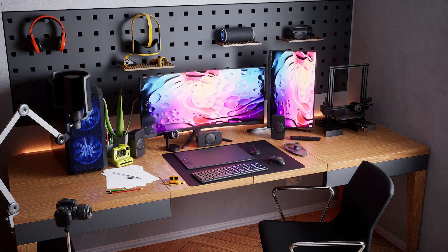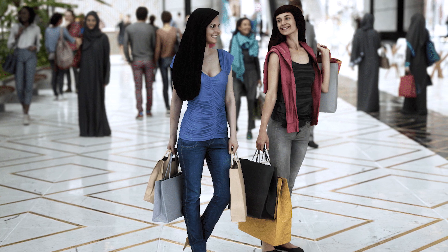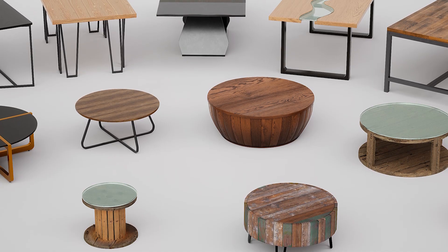Pull up a chair and check out these beautiful new Hi-Res Twinmotion assets available for use in all your Unreal Engine projects. Stage your scenes with photoreal tables and chairs,